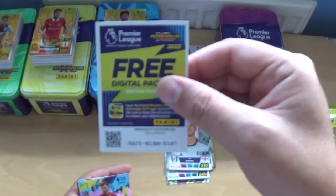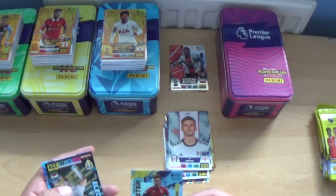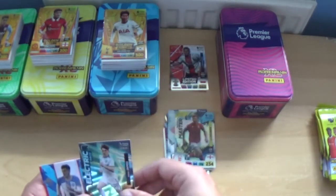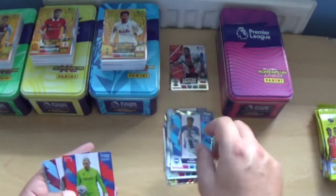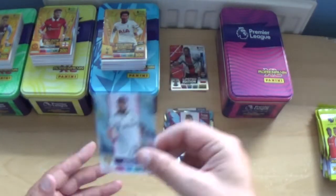Next up, we have Jack Colback midfield master, Electric base Dan James, and then we've got Jacob Moda, Vicente Guaita, Lucas Dinier and Stuart Dallas.